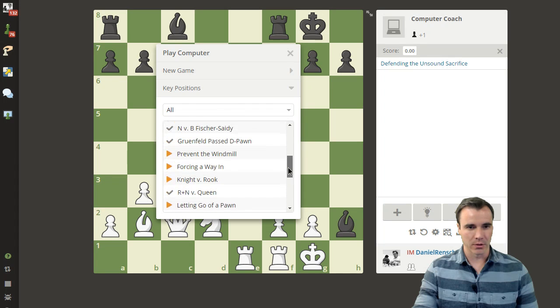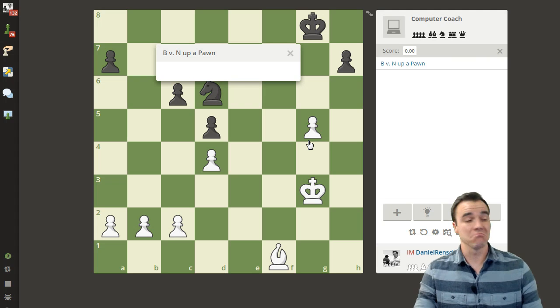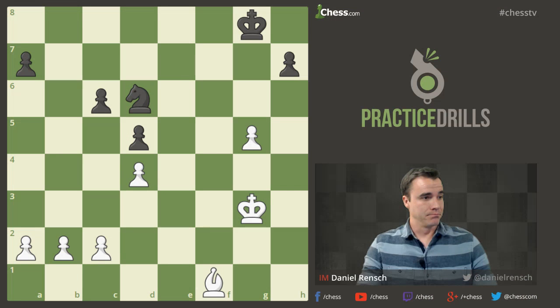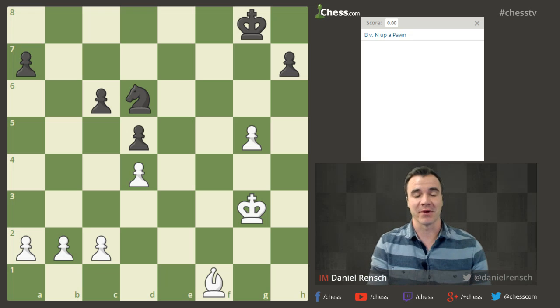We don't necessarily have to do them in order. Let's do bishop versus knight, where I'm up a pawn in the endgame. This is going to be tough. I think this one here is really challenging as far as technique goes. So the first thing I'm going to do is go ahead and bring up our score sheet so you can all follow along at home and see whether or not I'm finding the best moves.